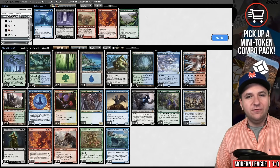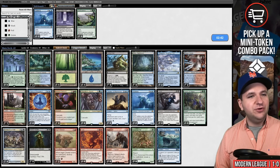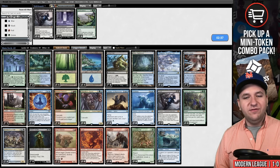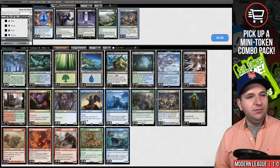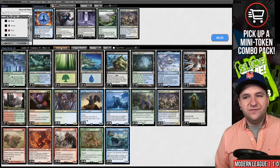We want the Force of Vigors, the Ingot Chewers, Fury, and we're also interested in Subtlety. Once again we're going to board out Griefs and Force of Negation. We're at 62 — we'll shave a couple copies of Architects of Will. Let's try it again.